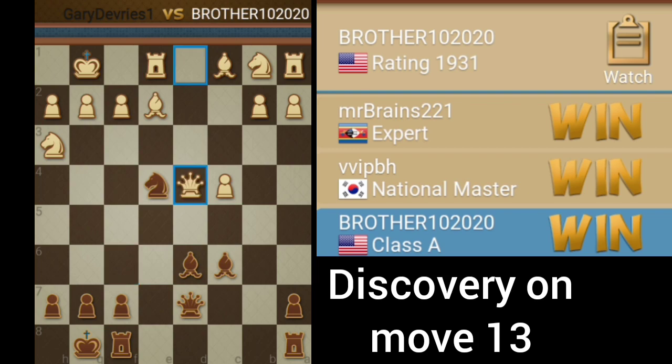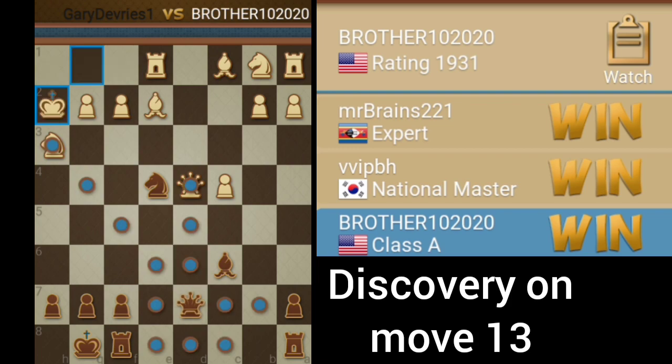White falls for it. Why is that a trap? Because we have this thing called discovery. And if it's a check, the queen's not going to be able to move. So we check with the bishop. Check. White has basically three moves with the king — it can't move the queen. We get the queen right there.